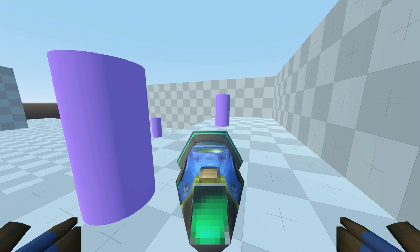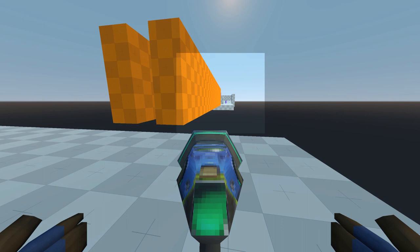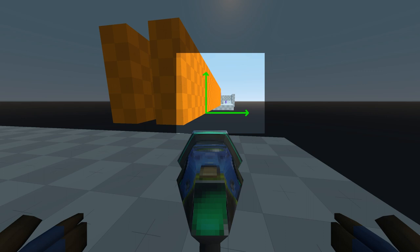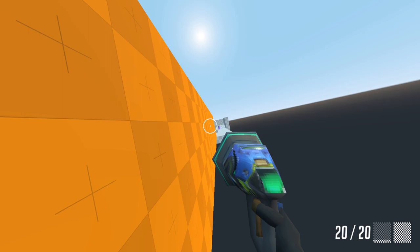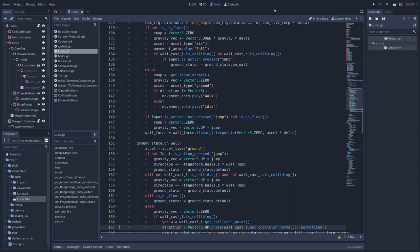First, I began working on recreating Lucio's wall riding. Getting Lucio to ride along the wall without falling off is actually quite tricky, and the way I solved it is by taking the direction the wall is facing outwards, as well as the direction of the wall straight up and down, and using those two vectors to get the cross product, giving me a vector running along the length of the wall, which I could use to guide Lucio's movement. Thankfully, Godot — the game engine I'm using — has built-in tools to handle the vector math stuff for me, because without it I never would have been able to figure this one out.